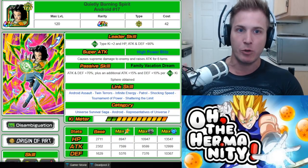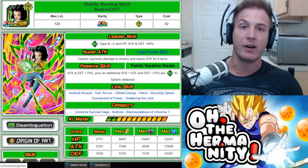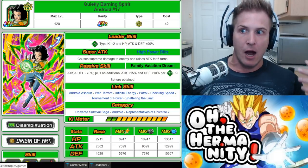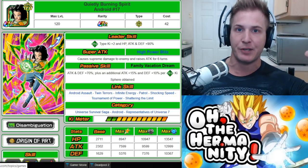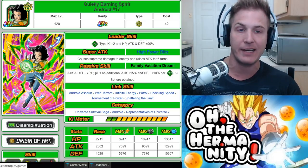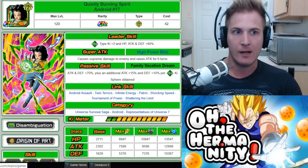However, before you TUR this unit you have got to get his super attack to 10, or else it's not going to work out well for you. In case you don't know, when using other characters to boost the super attack of your main unit, the percentage drops depending on how activated your main unit is.